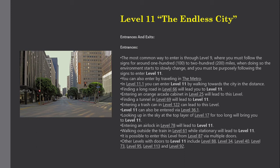Level 11 can also be entered via Level 36.1. Looking up in the sky at the top layer of Level 17 for too long will bring you to Level 11. Entering an airlock in Level 78, walking outside the train in Level 61 while stationary, or entering via multiple doors in Level 87 will all lead to Level 11. Other levels with doors to Level 11 include Level 88, 34, 40, 73, 95, 113, and Level 92.